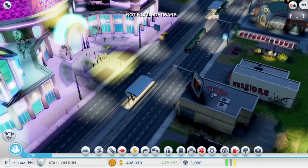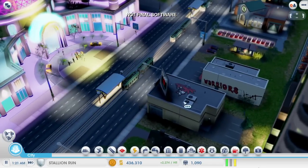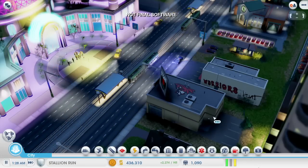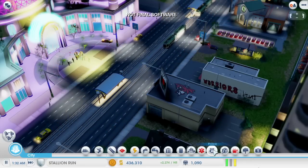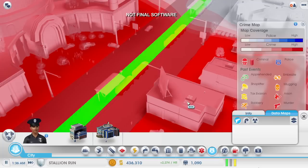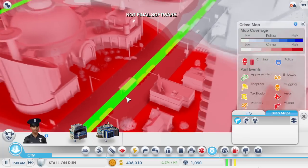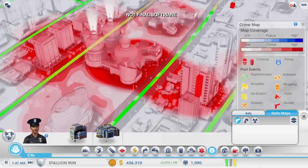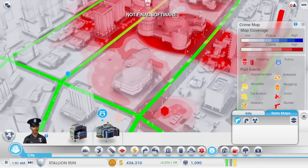One of the problems with casinos — they attract a lot of criminals. I can easily see there's a problem because of all this graffiti on these buildings. If I want to see some more detailed information, I can turn on the crime data layer. Whoa, this is worse than I thought. These big red blobs show me all the recent crime activity.